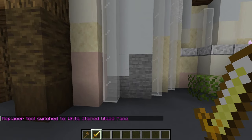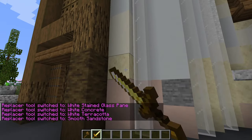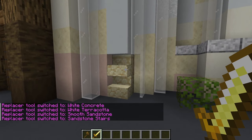From here, I can right click on any block and it is replaced with stone, the block I told it to use. To change it, all I need to do is left click on a block and it is now changed from stone to that block. This whole method is very reminiscent of a painter's palette where you can pick and choose which colors to paint with.